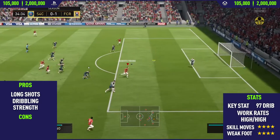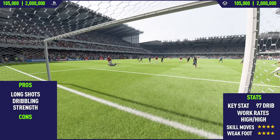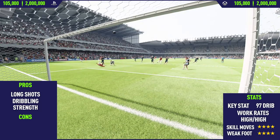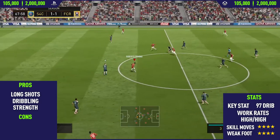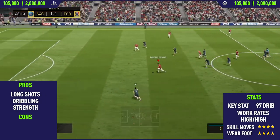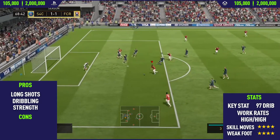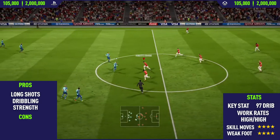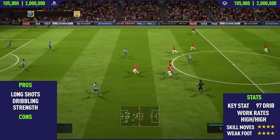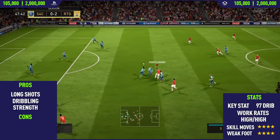He scored some really nice goals with Firmino — as you can see, there's another one: a rainbow flick, the goalie comes out, and then a cheeky lob over the goalkeeper. His key stat is that 97 dribbling. He does have high work rates which some people may find a problem, but for me he always seemed to be in the correct position. He has four-star skill moves, and if this guy had five-star skill moves he'd probably be one of my favorite players on the whole of FIFA 18. Arguably he deserves five stars because he's very skillful in real life.